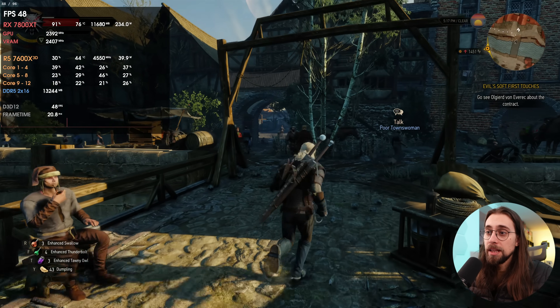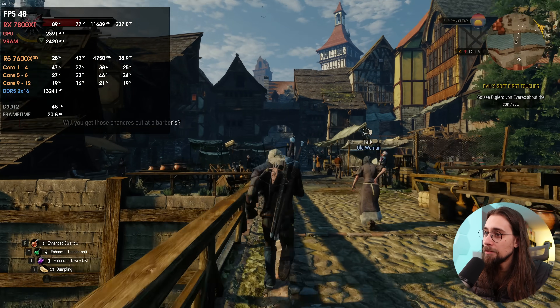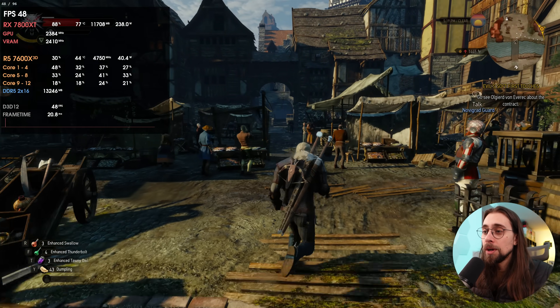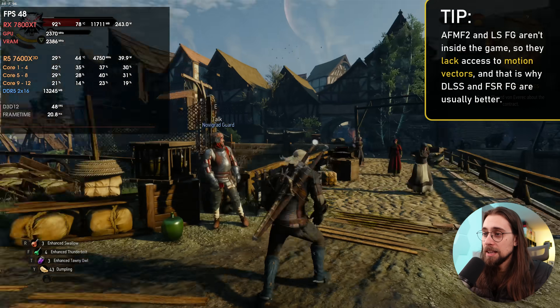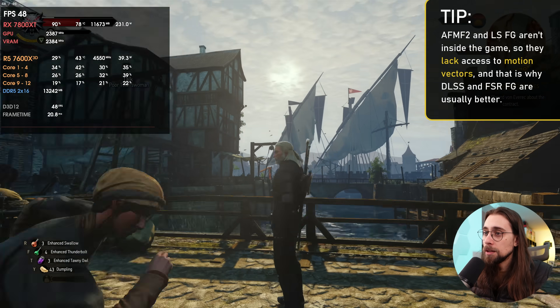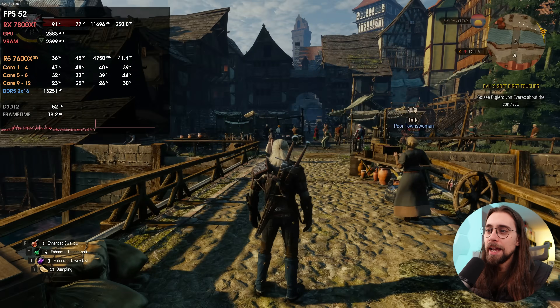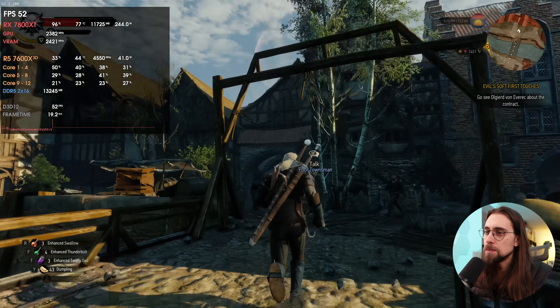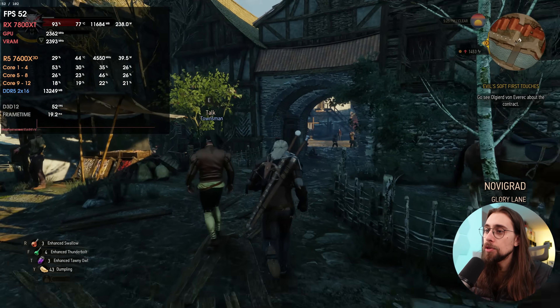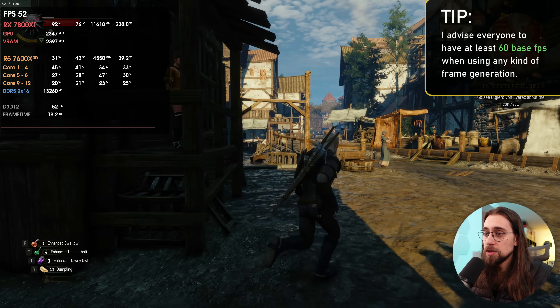In performance mode it's even smoother. We have some artifacts visible in the frame timeline, but in terms of the actual game we have very little artifacts — even though this technology is working outside of the game. Now locking to 52 FPS gives us much better smoothness: 52 to 104 FPS. It not only looks much better but feels much better, and we definitely have the smoothness of 100 FPS while running at 52 base frames, which is really crazy for software you can use on almost any game.